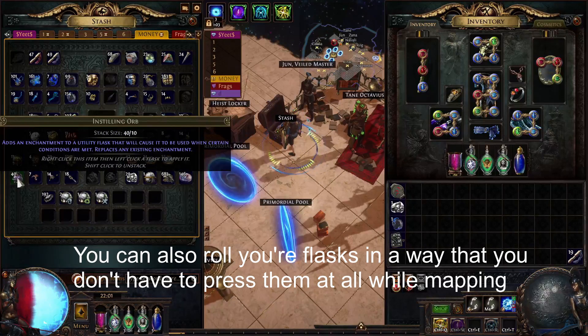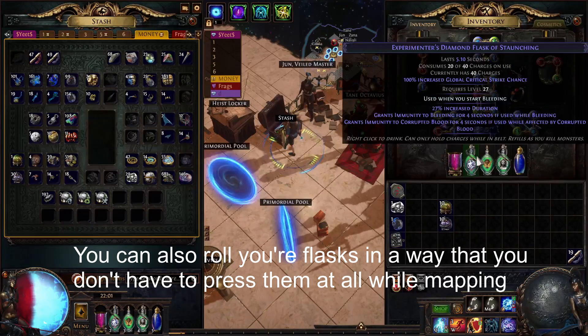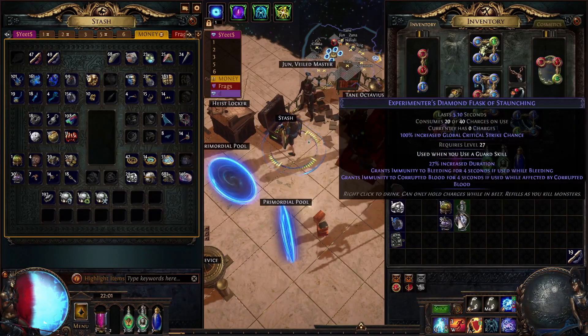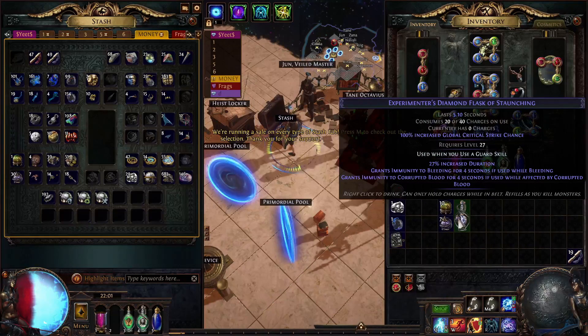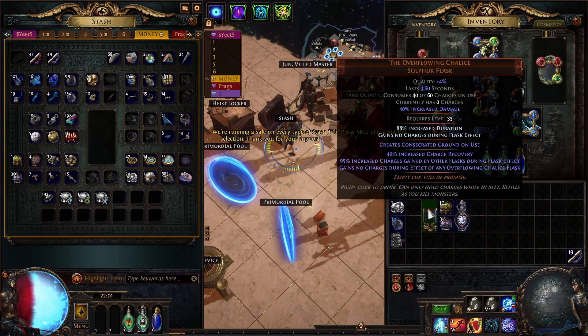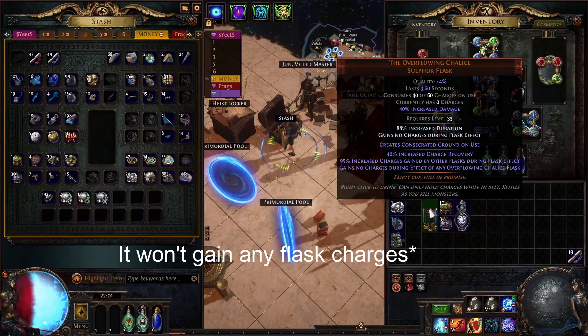The new orbs are really good, especially the flask ones. You can use them to do something like this — you have immunity to corrupted blood on this and you can just roll. When you get corrupted blood, when you become poisoned and all that kind of stuff. I use the overflowing chalice and I use it with increased duration to gain more flask effects during its duration, but it won't gain any duration.